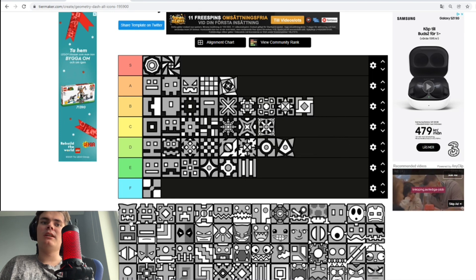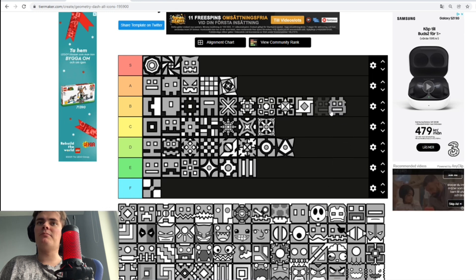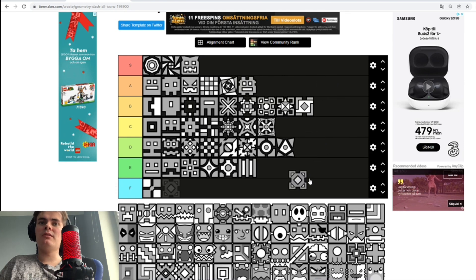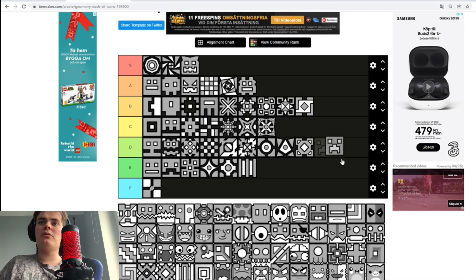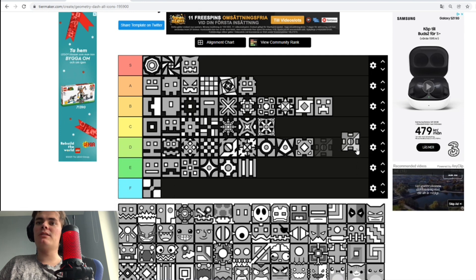Then we got the other pumpkin icon — this one I really like, it looks really cool and it reminds me of a pumpkin, so S tier. Then we got this little dude — he's also pretty nice, A tier. Nothing special about that one — D tier. The creeper icon — it's pretty creative but I don't know, B tier.